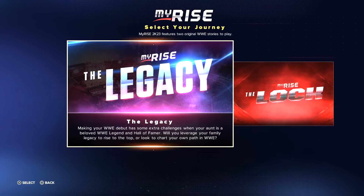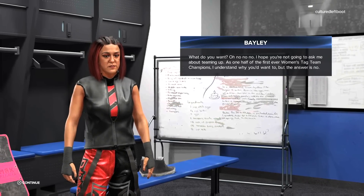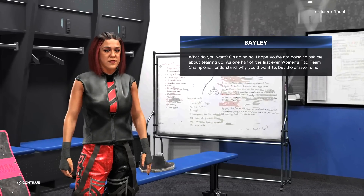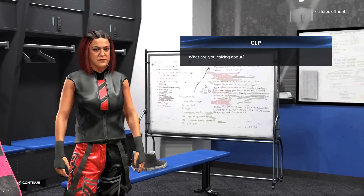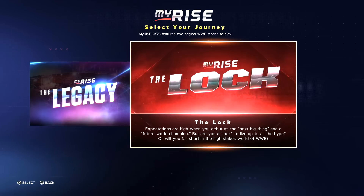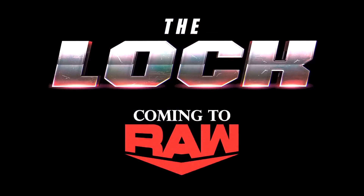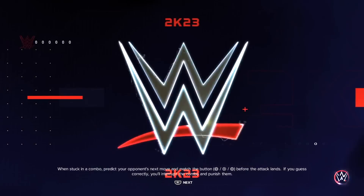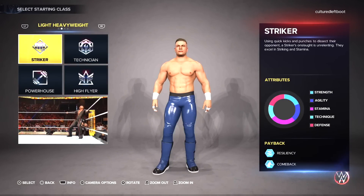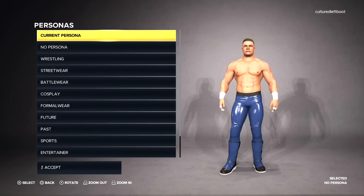In My Rise you have two choices — two paths to take. One is Legacy and the other is called Lock. In Legacy, you take control of a female up-and-comer whose connection to a Hall of Famer helps get your foot in the door at WWE, but there are people who aren't happy you haven't paid your dues, and it's down to you to prove yourself. In Lock, you're presented as the next big thing — the top prospect, the blue chipper, the future of the industry — which immediately puts you at odds with various members of the WWE roster.